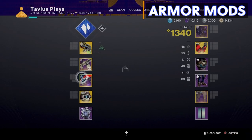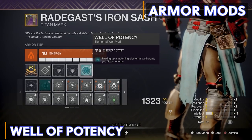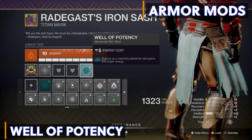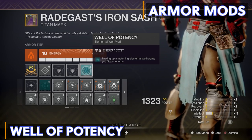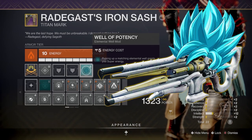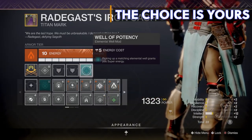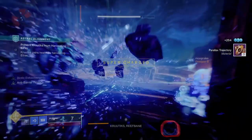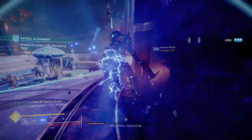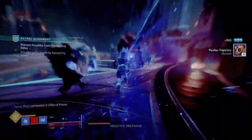On my class item I have intellect and the seasonal artifact mod Well of Potency — picking up matching elemental wells grants you super energy. So orbs of power, elemental wells, and stasis shards will all grant you super energy, which you can use to either supercharge Agur's Scepter with the catalyst or activate your Glacial Quake super. Honestly, the only reason I wouldn't power up Agur's Scepter over Glacial Quake is if I don't have a lot of ammo for Agur's Scepter, so keep an eye on your ammo before activating the weapon's supercharged form.